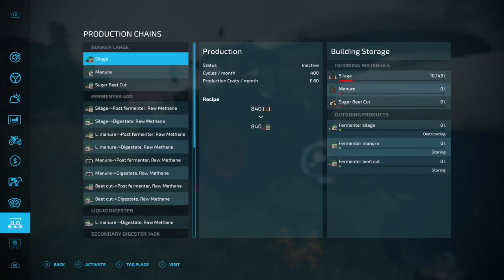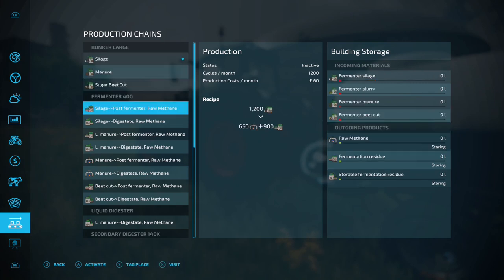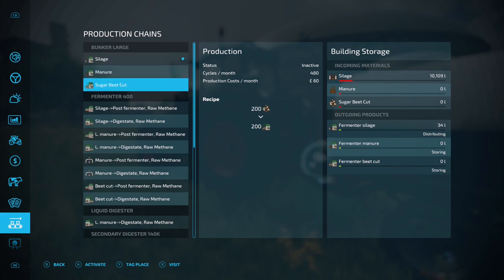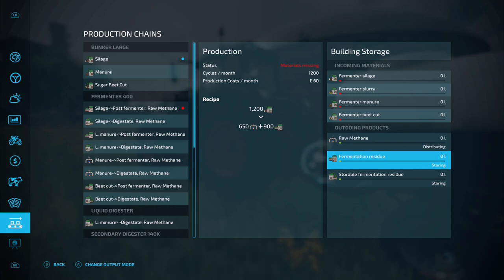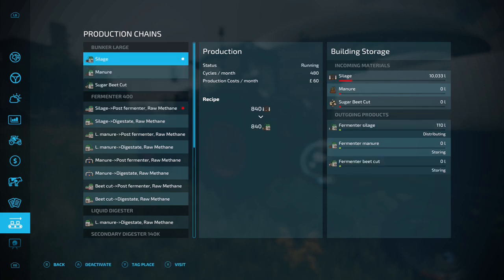Starting from the beginning in the production chain menu — we've got the bunker and silo, so we'll start the silage off. That's going to distribute into the fermenter 400, which will make biomass silage. The fermenter gives us silage post-fermented raw methane, so we get that running, put methane to distributing, fermentation residue to storing, and the residue to distributing as well.